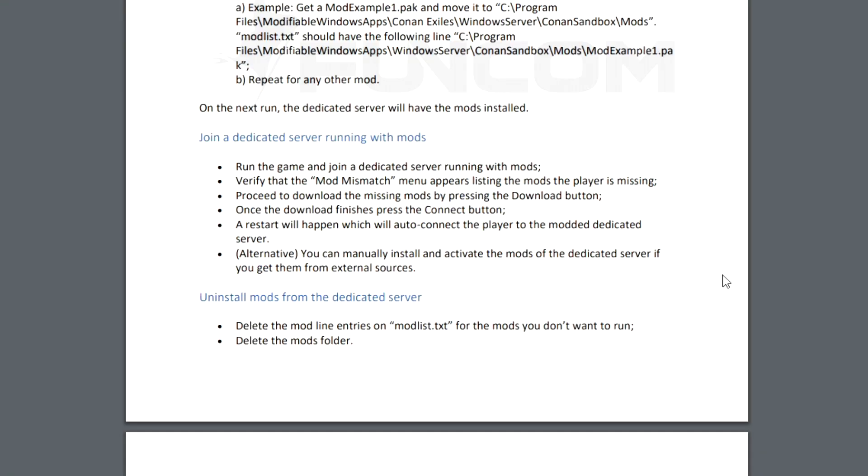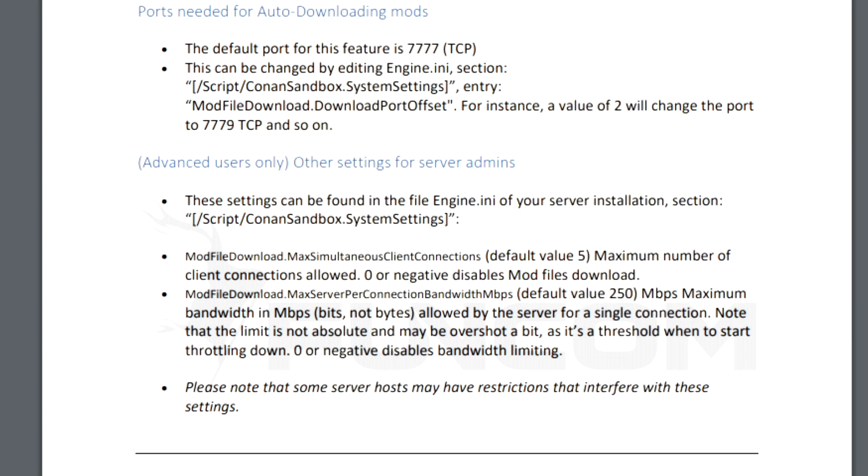If you want to join a dedicated server running mods, run the game and join that server. A mod mismatch menu will appear listing the mods you're missing — you can proceed to download them using the download button that pops up on screen. Once the download finishes, press connect and it will restart and reload your game. Alternatively, you can manually install and activate the server's mods yourself, which I recommend if the server has a lot of mods or large gigabytes worth of files — it could be much quicker to do it manually.